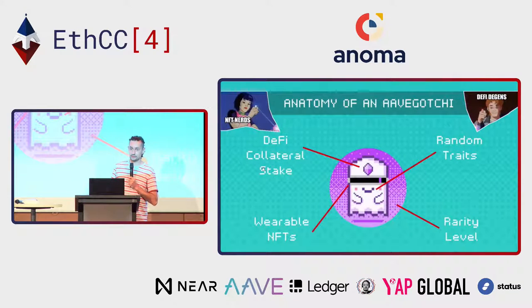Aavegotchi is actually a classic NFT, ERC721, but when you summon it, you need to stake a minimum amount of aTokens in it. aTokens — things like aDAI, aYFI — are tokens that accrue interest in real time. When you summon your Aavegotchi, there are traits that are randomly generated, and this gives a rarity level to your Aavegotchi.